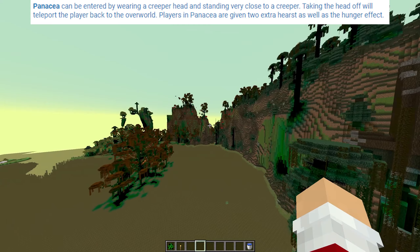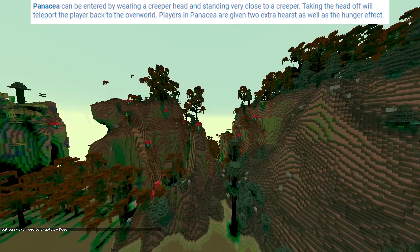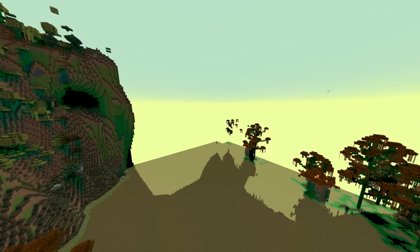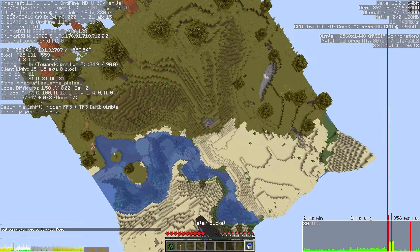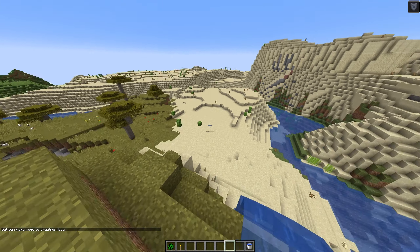The Panneka can only be entered wearing a creeper head while standing very close to a creeper. Taking the head off will teleport the player back to the overworld. In Panacea players are given two extra hearts as well as the hunger effect. If I take off the creeper head we are teleported back. Always remember your water bucket.